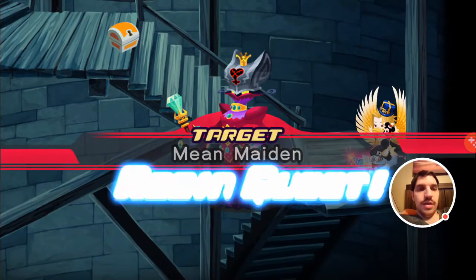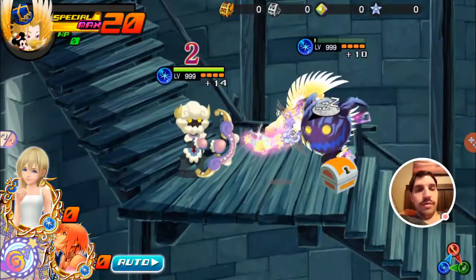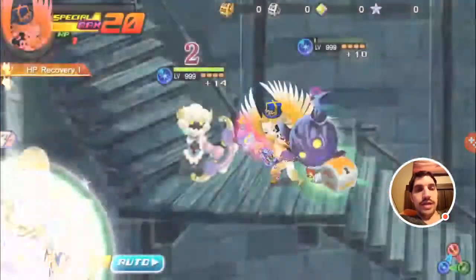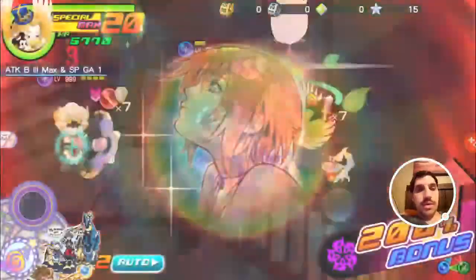This one has a ton of sleep archers and a lot of them are caution enemies so you cannot avoid them. You want to have defense buffs and Second Chance, and if you have HP recovery from the pad at level 4 and 5, that'll help a ton.